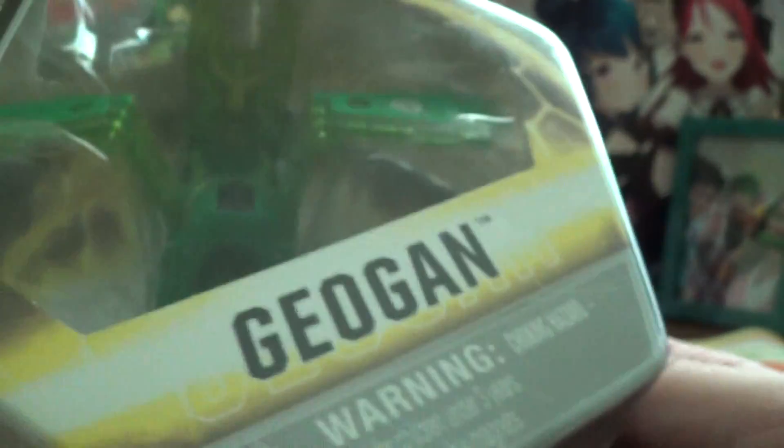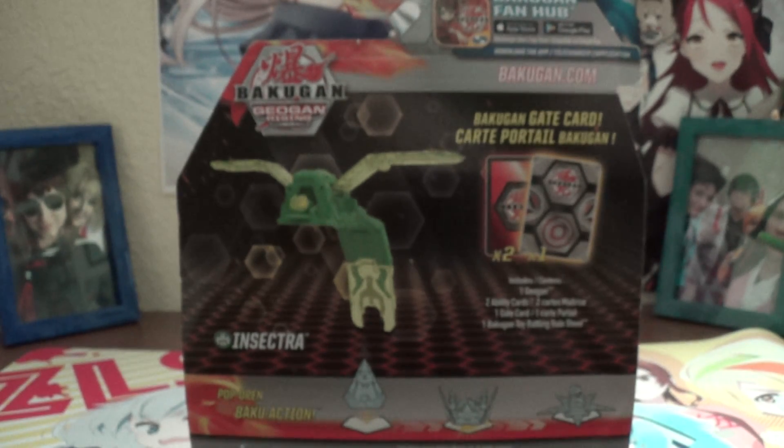There it is in the packaging — you can kinda see me in the reflection. On the back we got our usual product shot. Of course you get your Geogon card, your Action card, and a Gate card. And you got your whole wave down here. So the hunt for Diamond Montropod is on! Let's go!